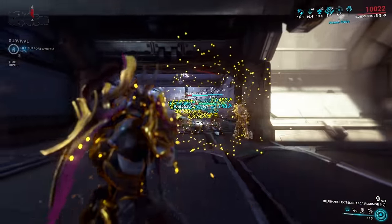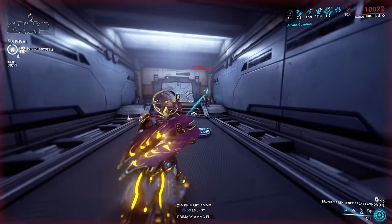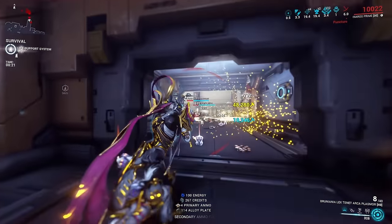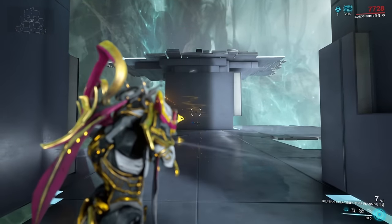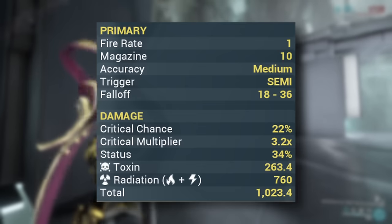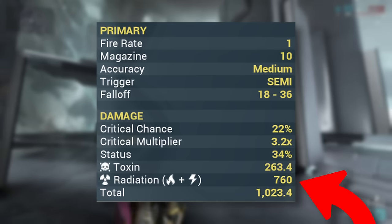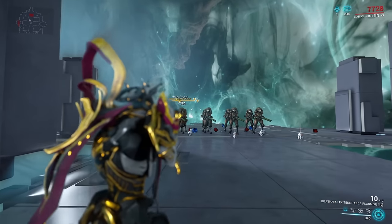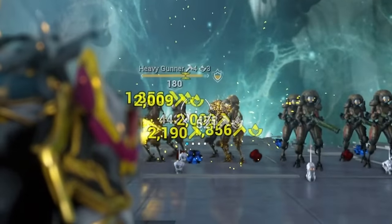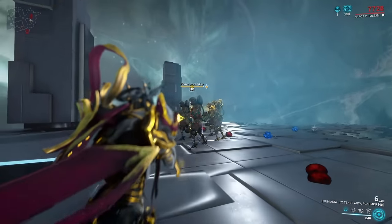Up next we have another one of the most used shotguns in the game and an absolute fan favorite — the Tenet Arcaplasma. Even before we had Tenet weapons, the normal Arcaplasma was already an absolute beast, so naturally the improved version makes today's list. The Tenet Arcaplasma shoots out a really big wide plasma projectile that bounces off surfaces, dealing massive radiation damage, plus an additional element depending on which elemental progenitor you chose from the Sister of Parvos you got it from. In my case I chose Toxin because it's one of the most versatile elements in the game. This shotgun is crazy because the projectile is really big and can hit multiple enemies at a time, and it also has a ton of body punch through — so you can basically shoot it down a corridor and everything in that corridor is dead.